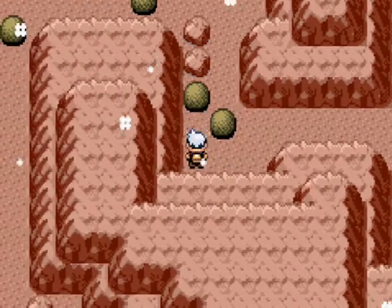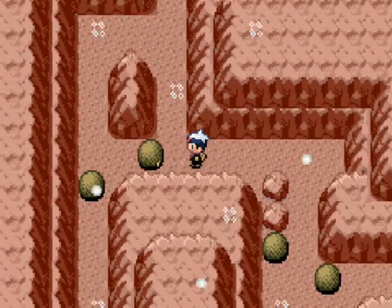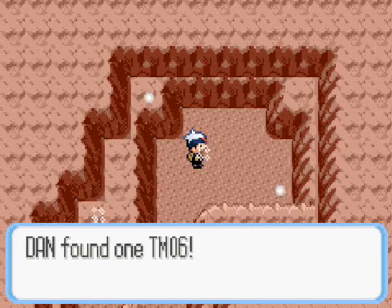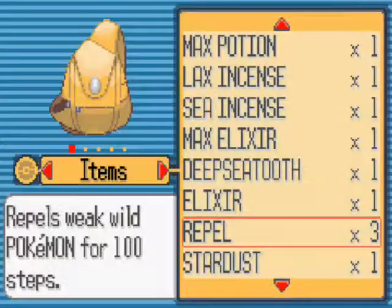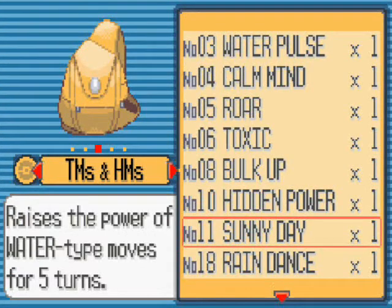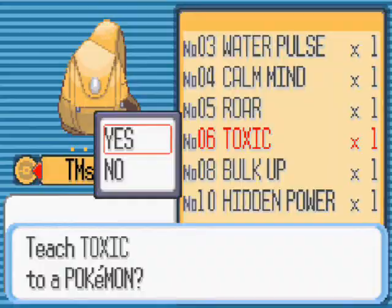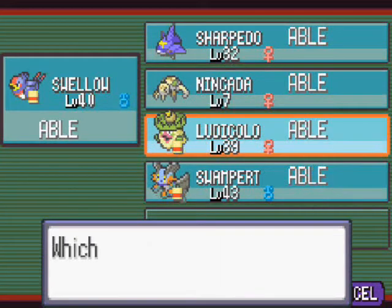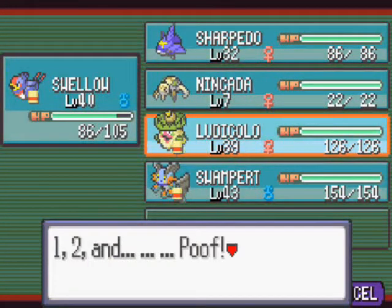Now, all you need to do is push these rocks. Thankfully, it's not a puzzle — very simple. Just don't push this all the way to the end. You will get TM6, which is Toxic. Toxic will put the poison status on your opponents, and they will gradually lose more and more HP as the battle goes on. I'm going to teach this to Ludicolo over Nature Power. I'm sick of Nature Power — it has no use for me now because I've got all those power moves. But if there is something that resists my power moves on Ludicolo, I will use Toxic, and Toxic will help kill the Pokemon a lot quicker.